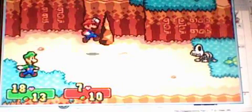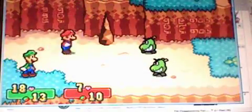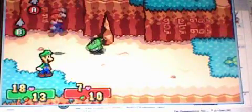And here we have Dry Bones — typical enemy. If he spins his head like that, turning upside down and up, he's aiming for Luigi. Let's see what's up here. And that one's done.